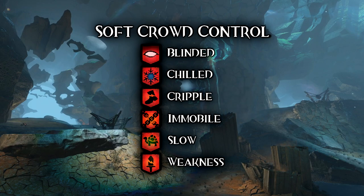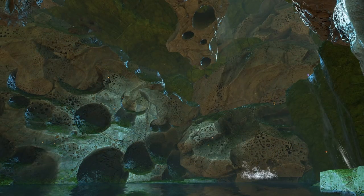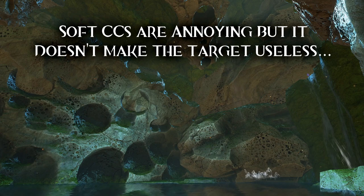Chilled and crippled reduce movement speed, immobile allows you to attack but not move, slow makes your skills slower, etc. All six of those conditions impede your ability or movement in some way, but don't completely lock down your character. That's what you need to think when thinking about soft CCs — they're annoying, but they don't make the target useless.